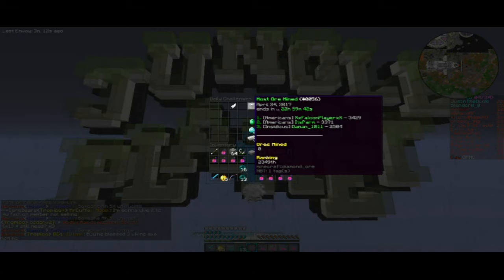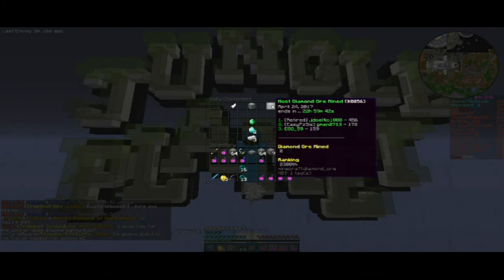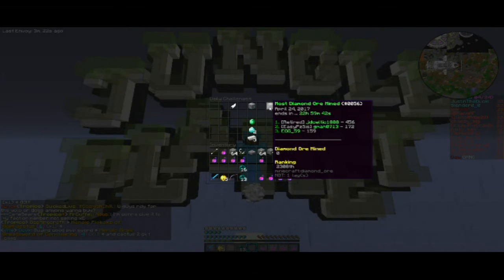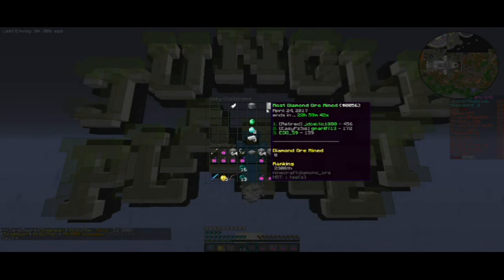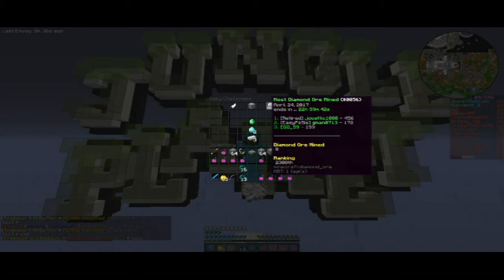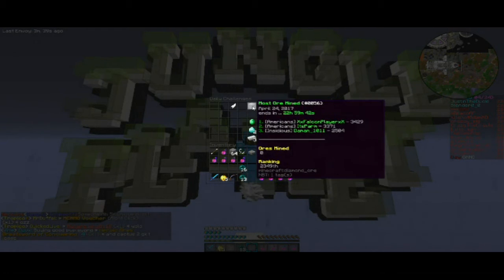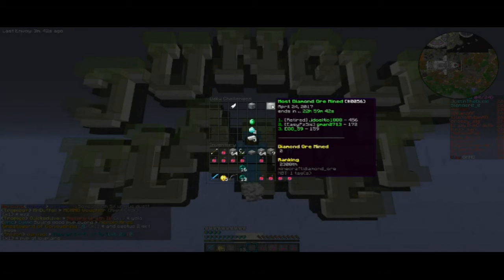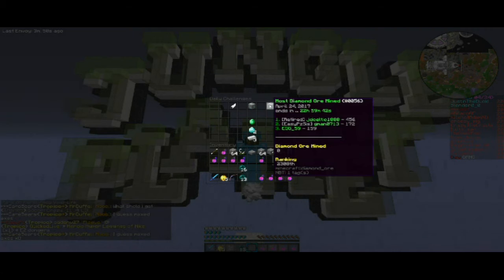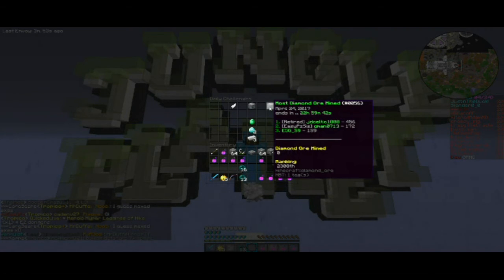The most ores mined is the second challenge — people are already going hard on this, as you can see. The final one is most diamond ores mined; people are already going hard on that one too — 456, that's quite a bit actually. For this one, I'd recommend silk touching your diamond ores beforehand and keeping them all in one of your personal vaults somewhere safe. Both of these challenges stack on each other, so if you want to go for most ores mined and most diamond ores, just do them at the same time — mine out all the ores you see as well as all the diamond ores. It shouldn't be too difficult to land both if you give it your best shot.